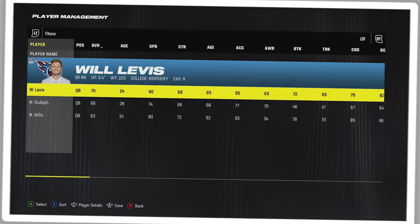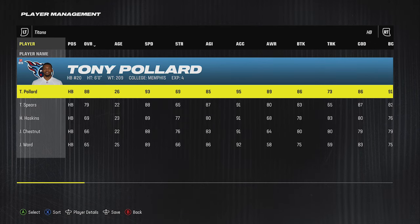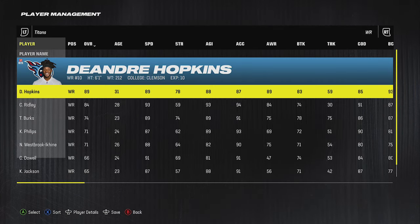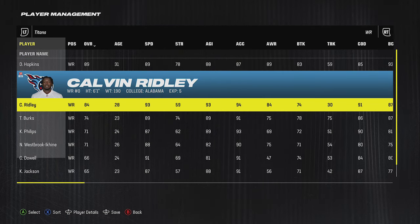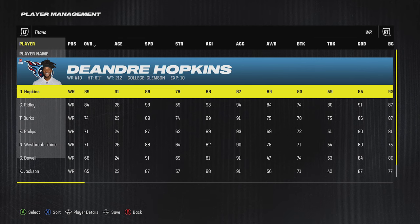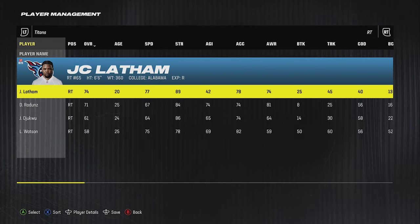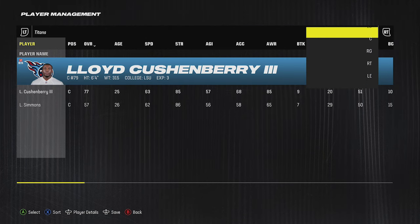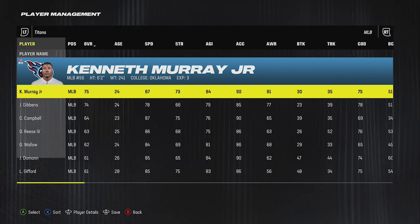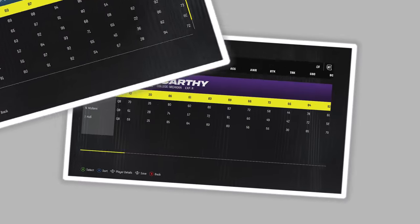Next are the Tennessee Titans, who may be better suited for CFM with young quarterback prospects Will Levis and Malik Willis. They brought in Tony Pollard from the Cowboys, one of the better running backs with 93 speed, along with Calvin Ridley at 93 speed to help DeAndre Hopkins. Treylon Burks is also still on the roster at 23 years old — a buildable receiver. They have a good tight end in Chig Okonkwo at 88 speed and 6'3", drafted offensive linemen including JC Latham, and on defense added a top cornerback in L'Jarius Sneed, one of the best in the entire game.